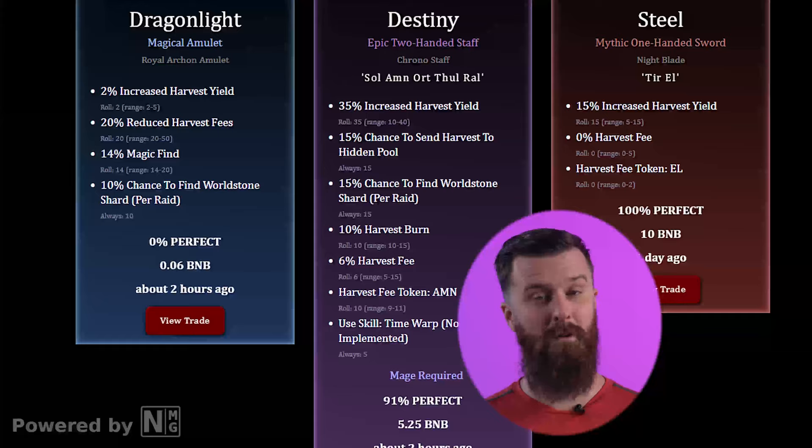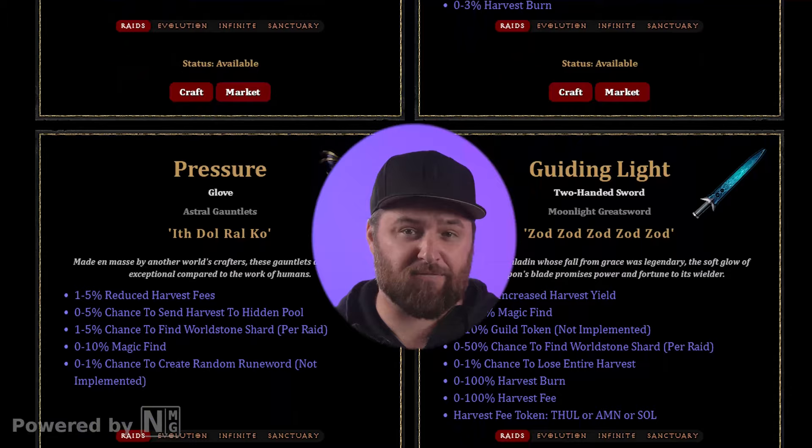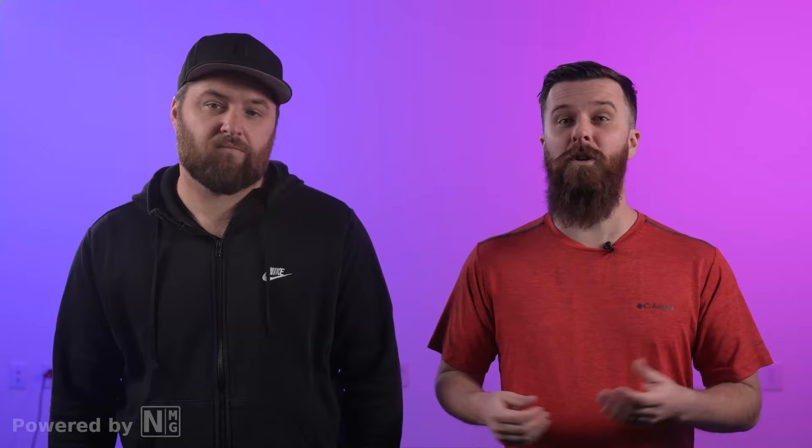You can play Rune Evolution to earn runes that can later be combined to craft different items for use in other upcoming games, or you can sell them on the Rune Marketplace. Remember, these runes are also a token on BSC that can be swapped for BNB. The items you create are called Rune Words, which are unique weapons and armor that your character can equip for different bonuses. Currently, these Rune Words can only give you bonuses with liquidity for farming, but they'll have other uses within future games. You can earn runes by purchasing them in the swap with other tokens, farming them as rewards in the liquidity pool, or earning them playing Rune Evolution.